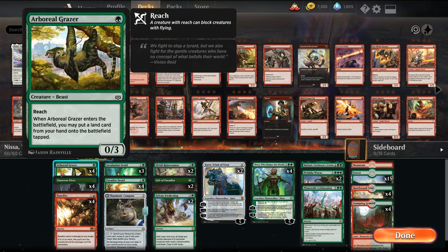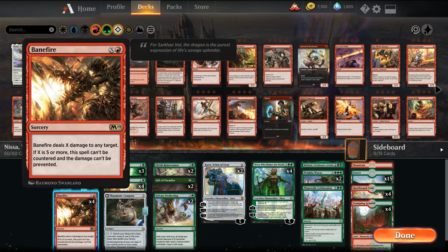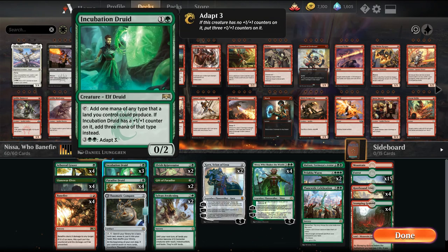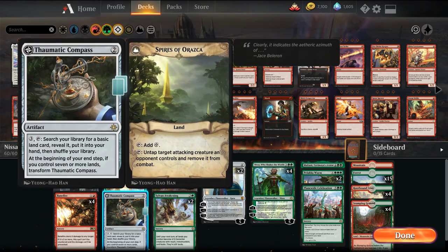The rest of the deck: we've got Slothy Sloth that can put a land into play, so it ramps us out. Green staple Llanowar Elves, four Banefires because we're serious and competitive. A couple of Incubation Druids — my Siri just randomly started talking to me, NSA is listening all the time. Some Paradise Druids, so just a full ramp package here. Thematic Compass, which is pretty easy for us to flip and get rid of attackers, but it can also help us just dig for more lands.